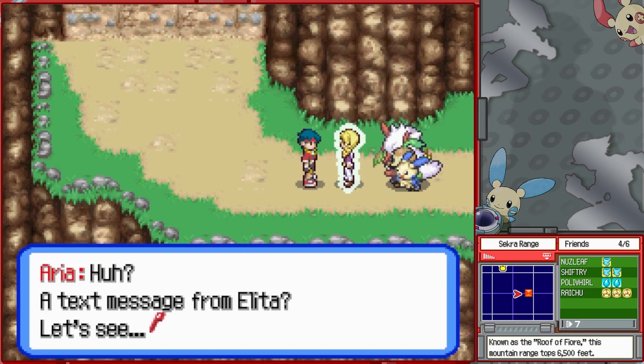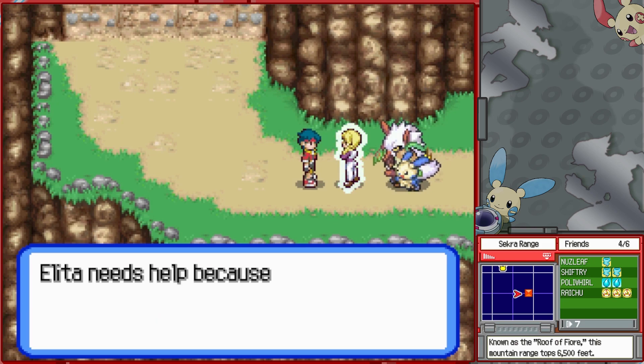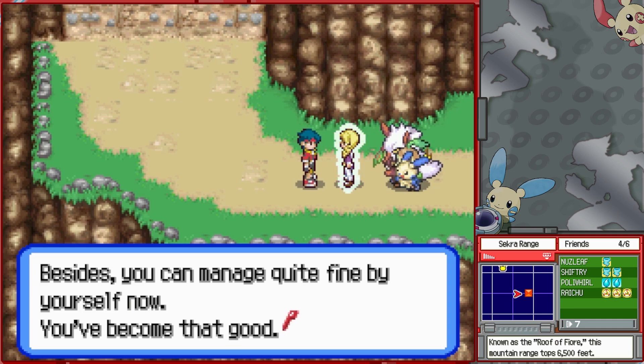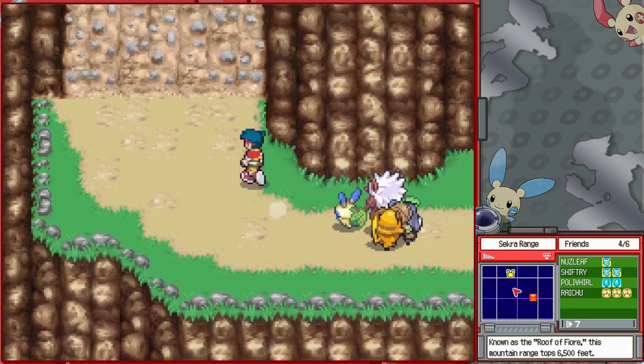A text message from Elita? Aria says: 'Oh Kyle, sorry — I have to return to Wintown immediately. Elita needs help because there aren't enough rangers available. Besides, you can manage quite fine by yourself now — you've become that good. I'm sorry, but I'm going now. Please be careful.' Alright.